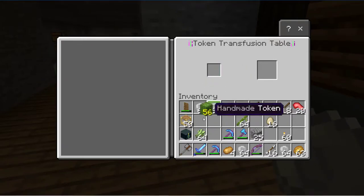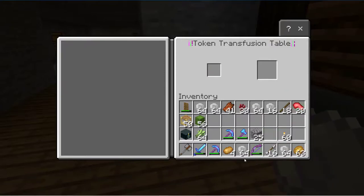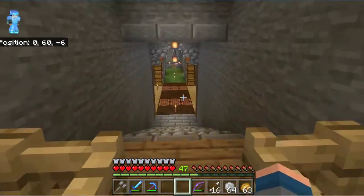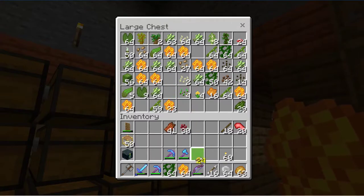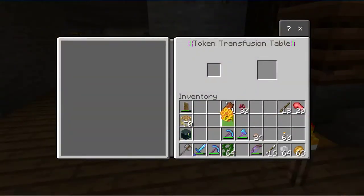String works, bones work, sugarcane doesn't, cactus doesn't. Rotten flesh does but I want that more for other things. Nether wart does, bamboo does, eggs does, meat doesn't. I know cobblestone does — what about potatoes? Yep, potatoes as well. So you can get quite a few of these tokens quite quickly. It seems to be things that mobs drop, rather than what you grow — apart from the crops, the crops will work. I wonder if the vines will work, what about mushrooms?